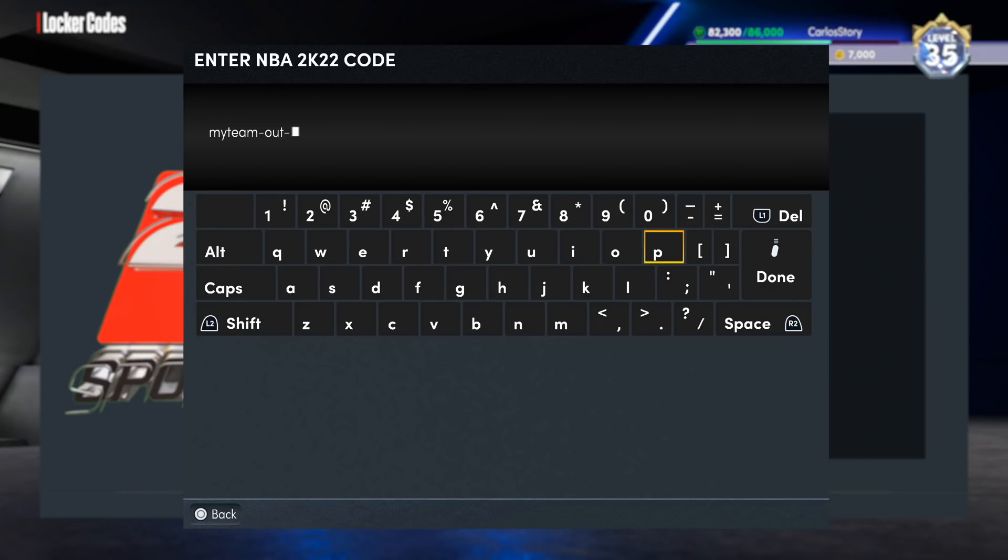You got centers running point guard, big guys running the three and the four — everything. Even the little fellas are running center. It's gonna be a nice little locker code, even though they didn't release any guaranteed packs unfortunately with these.